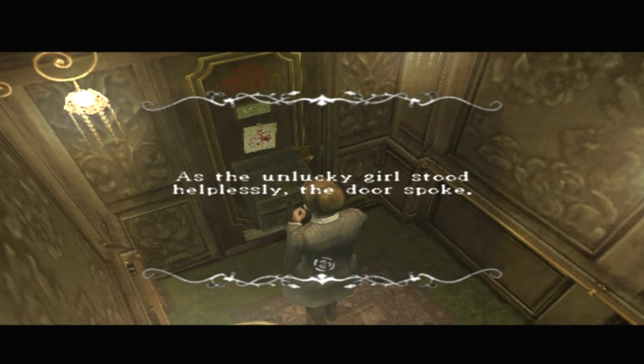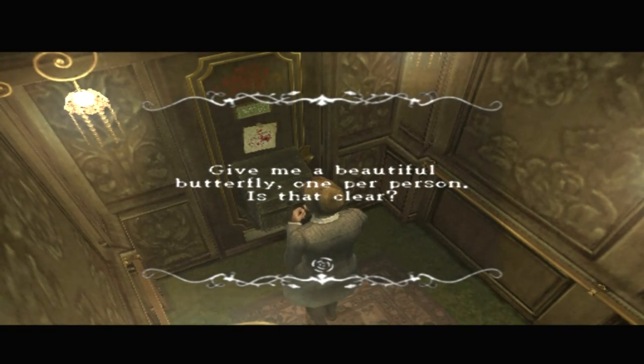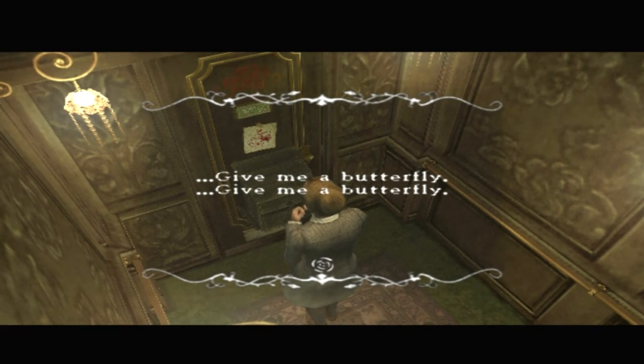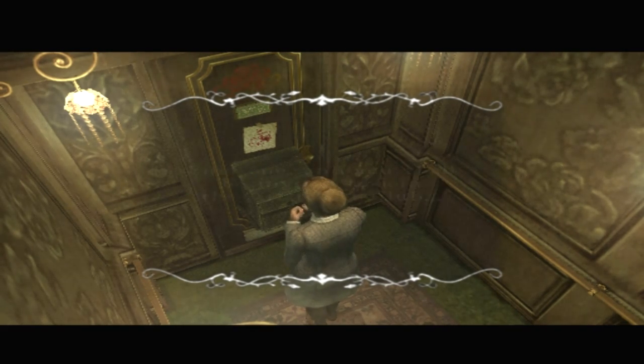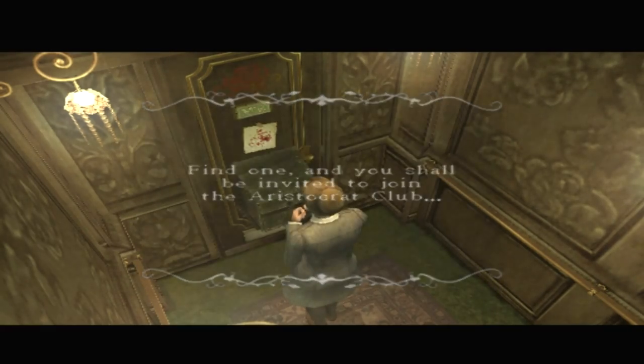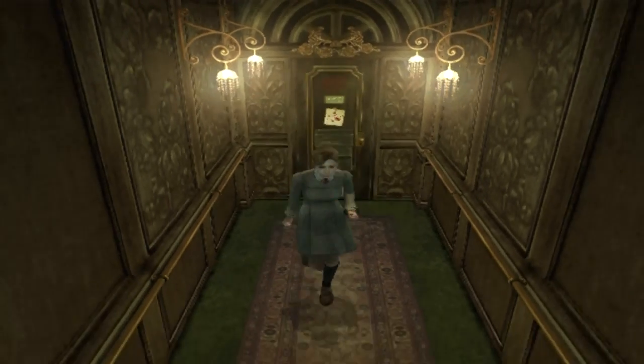As the unlucky girl stood helplessly, the door spoke: 'Give me a beautiful butterfly — one per person. Is that clear? No gift, no entry. Is that clear? Give me a butterfly. Find one and you shall be invited to join the aristocrat club.' Well, I know where one is. I don't know how I should catch it though.